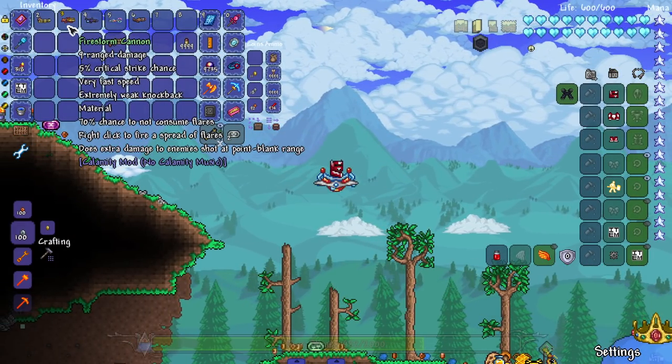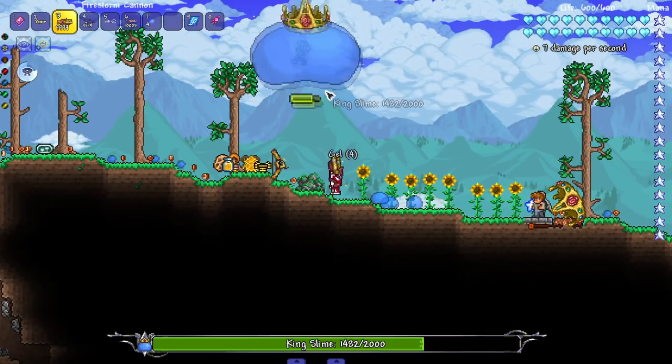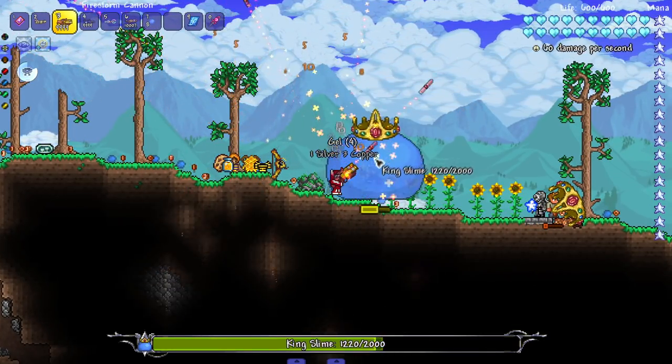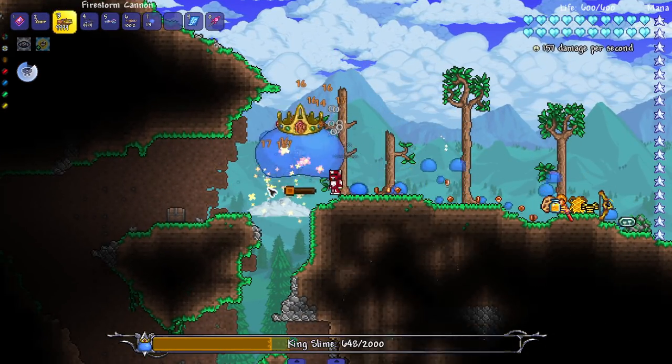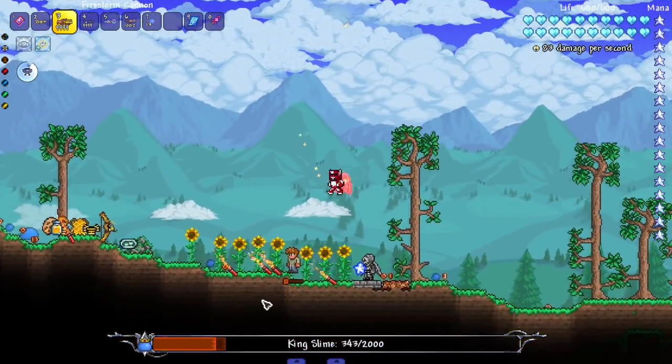Not bad, but let's check out the Firestorm Cannon — right click to fire a spread of flares, extra damage to enemies shot at point blank range. We shoot a lot more flares at once and right click to do a shotgun blast, which makes sense because I believe a shotgun or Boomstick is part of the recipe.